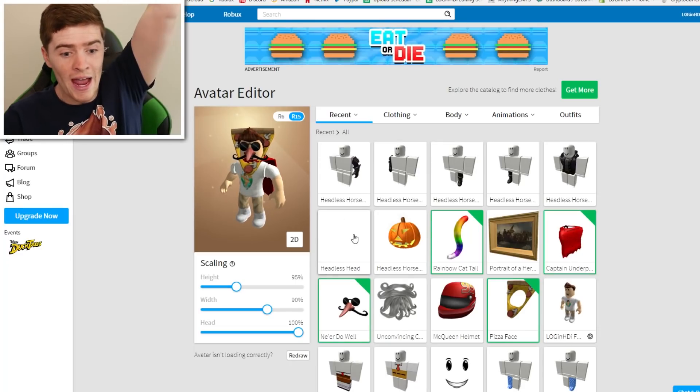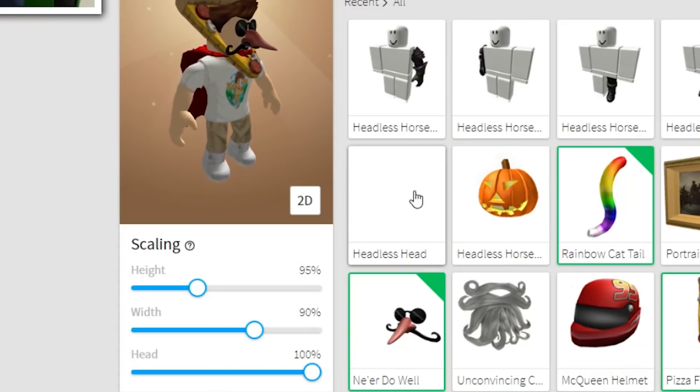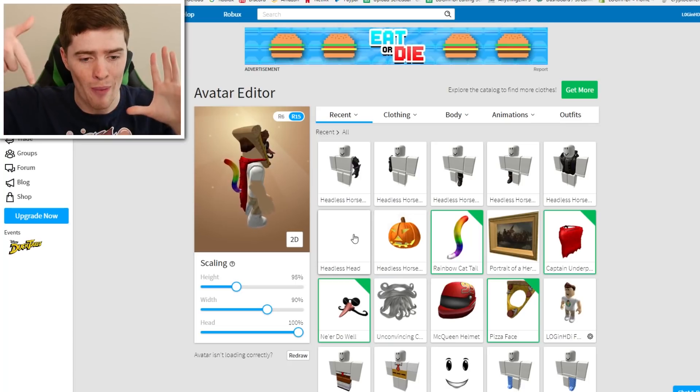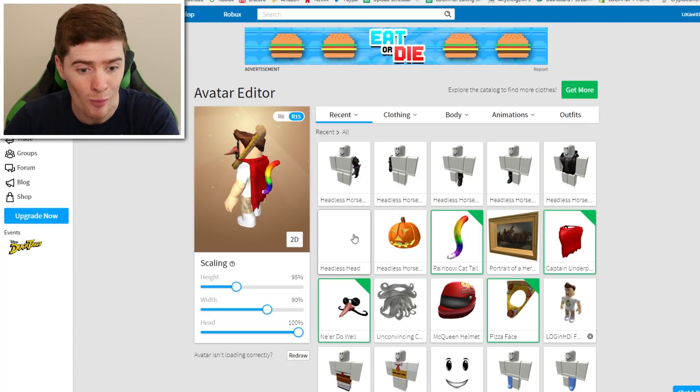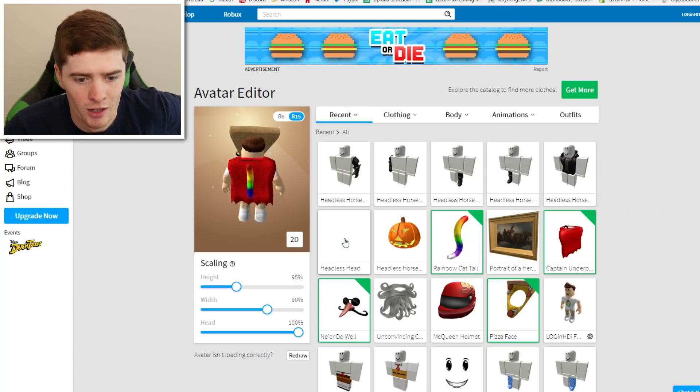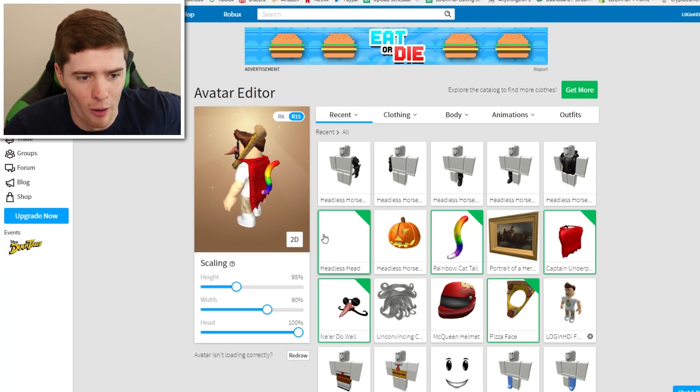I wonder what it's going to look like. The headless - the headless head right there. I was worried it was just a package you could only use as a package, but you can use it as its own individual item. I'm going to turn it on. Three, two, one. Bam. I turned it on.